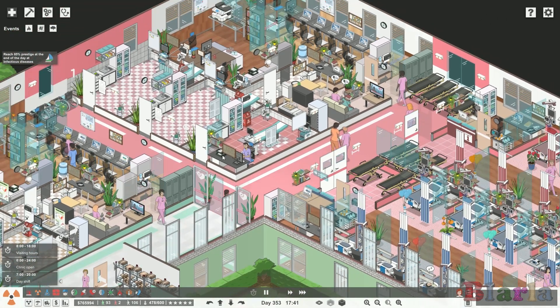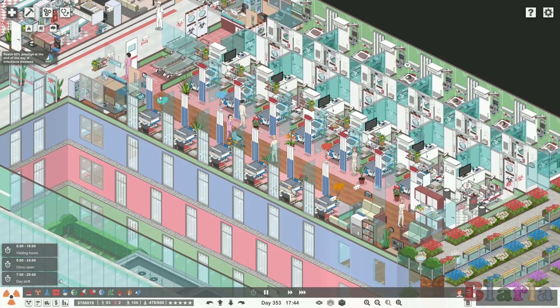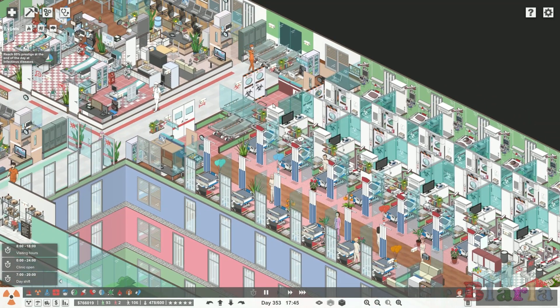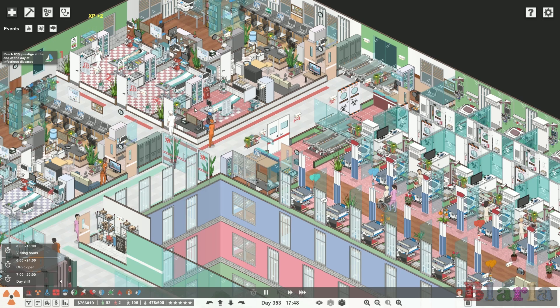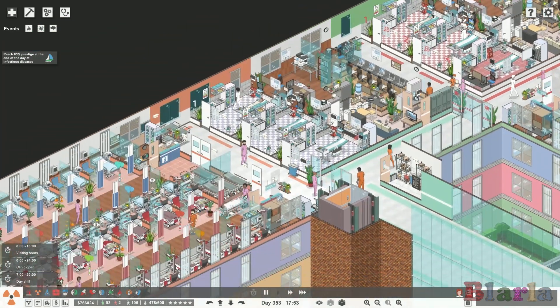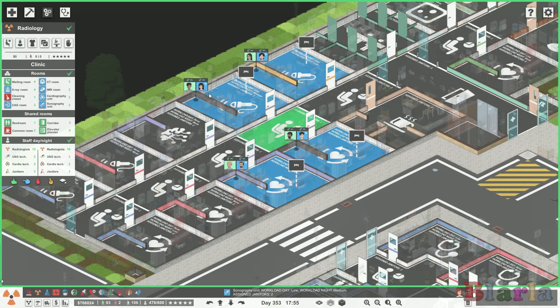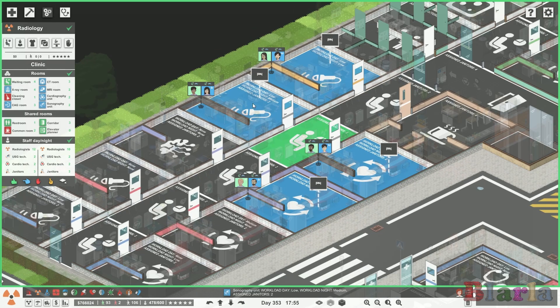The cardiography here is for ward patients only so anybody coming out of here can go straight there without going downstairs — that's for walk-ins only. Up here in infectious diseases I've also given them their own room because I don't really want them traveling around the hospital too much. You can see the doors that lock off this department and everybody is wearing their masks as they should be. I'm currently testing out a few bits in this department and found that sonography and cardiography were very busy.